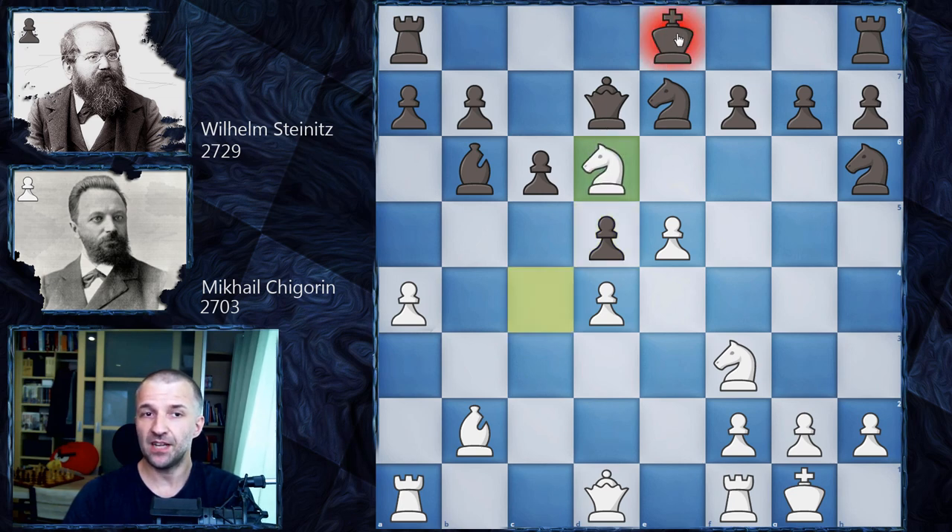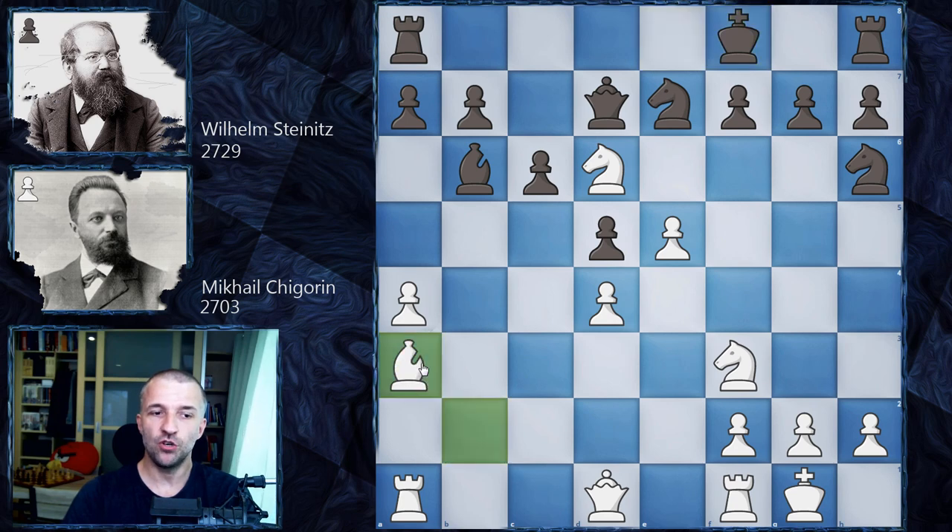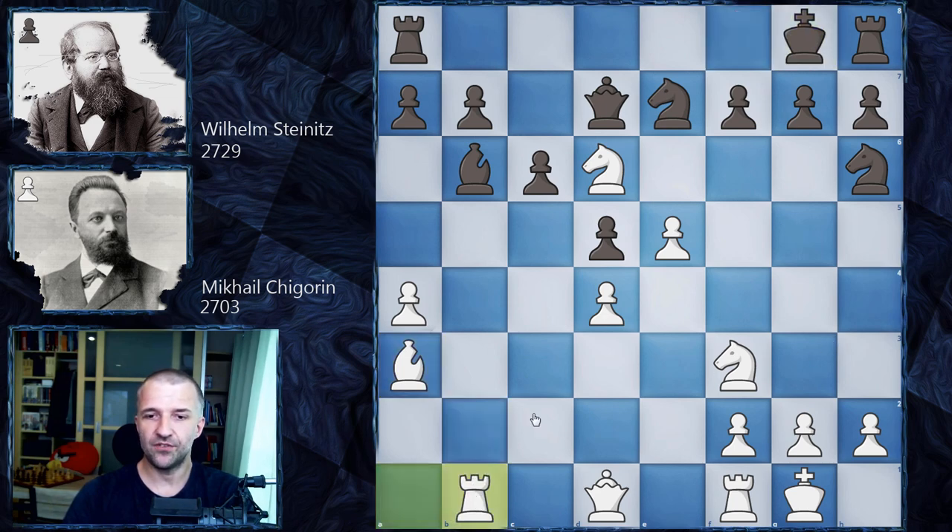We have Nd6 attacking the king, of course we have Kf8, and now Ba3, moving the bishop to this diagonal. So of course Kg8, and now the very silent Rb1. The idea is actually to push e5, and then the rook can attack on b7.